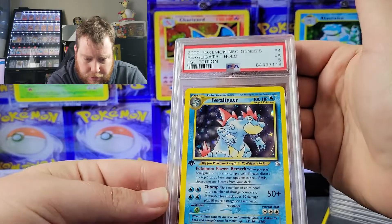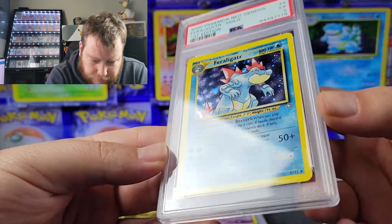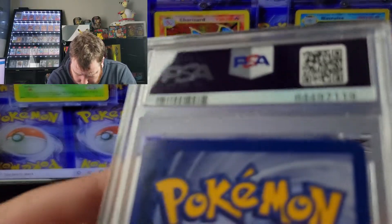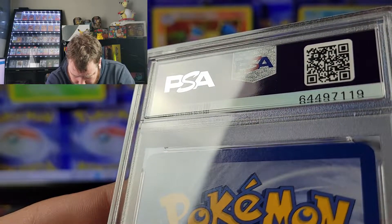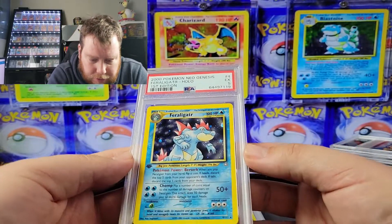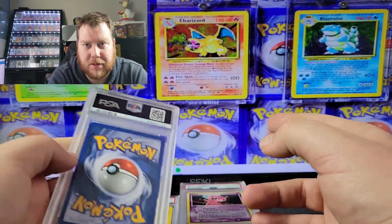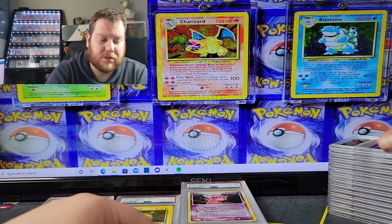We got the Feraligatr first edition Neo Genesis with a five. I think I know what happened — I was so excited to send it in but I think I slipped a little bit. Without the right light I can see there's a little lip crease on it, and that's what caused the low grade. It looked good overall, but I think I saw it before I sent it in and figured maybe they'd miss it. They didn't — so it shows they're actually paying attention. Unfortunately that one got a five.